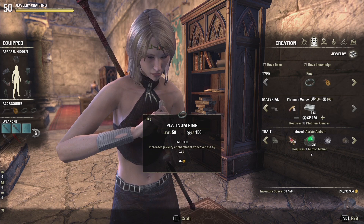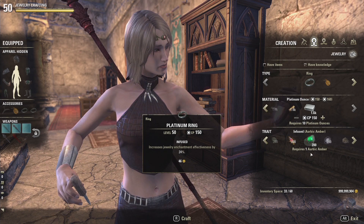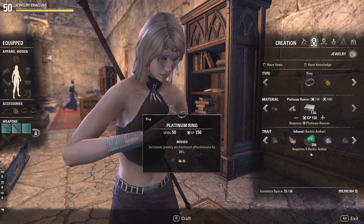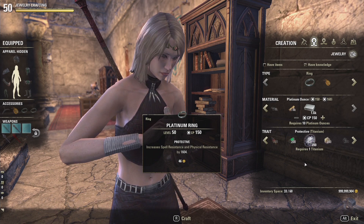We also have the Infused trait, which increases jewelry enchantment effectiveness. In order to get jewelry with the Infused trait for researching, necklaces and rings with the Infused trait have a chance to drop from Psijic portals found all over Tamriel. Keep in mind that you cannot see these Psijic portals unless you have unlocked the Psijic guild skill line. The actual trait material can also be found from Psijic portals — most of the time it will be the pulverized version, but there is a rare chance for it to come in its refined form.